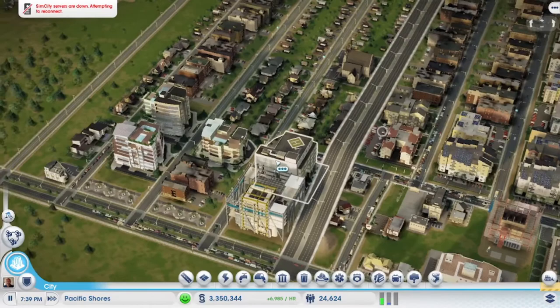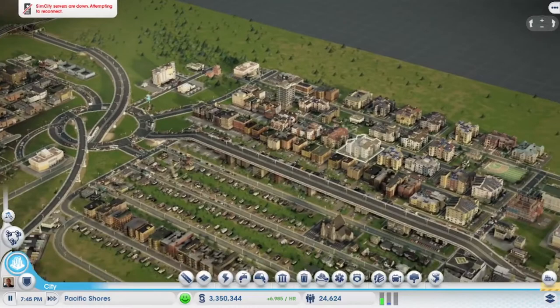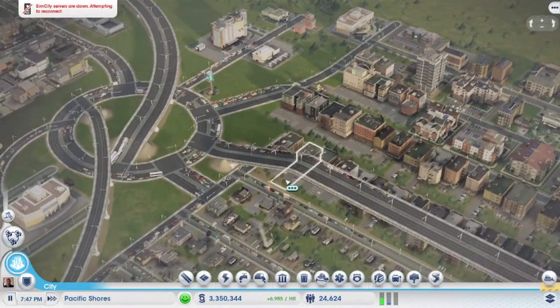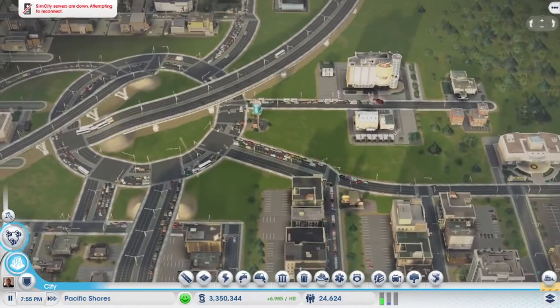I think the first two episodes we were building the city from the ground up, and this episode is more fine-tuning. Yeah, they're definitely using that road now — got a little bit of a backup. Too many intersections.